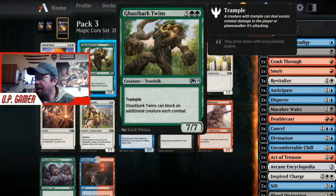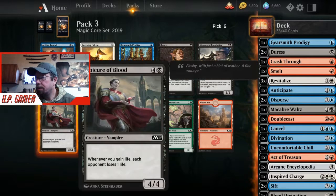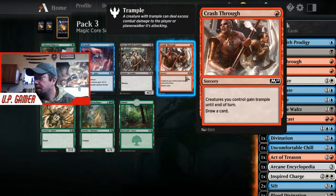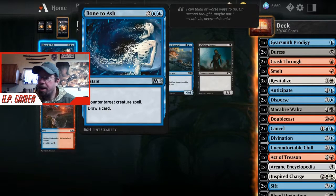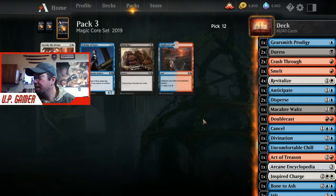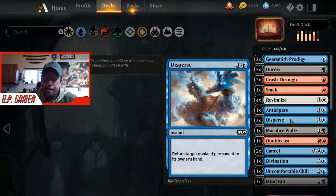Another Salvager of Secrets - we do hope to grab a couple more card draw cards though. We'll go with Epicure of Blood. Cancel. Another Crash Through. Just taking the zombies for a big creature. Bone Dash - counter target creature spell and draw a card. Another Revitalize. Mind Rot, another Disperse. That's our deck - that's what I look for when I'm drafting.